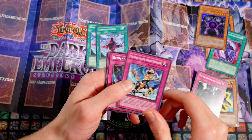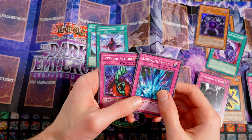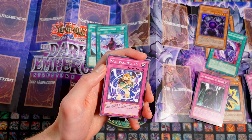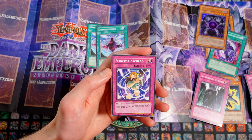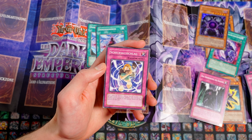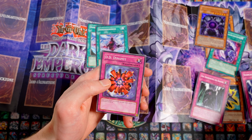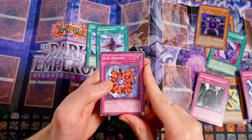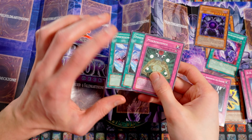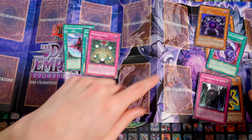Dann haben wir Rückkehr aus einer anderen Dimension – damals noch nicht gebannt, hier natürlich auch ziemlich krank zusammen mit dem ganzen Banish-Kram. Reißen-Tribut, gute Backrow-Karte. Bodenlose Fallgrube, damals auch sehr gut. Sakuretzu-Rüstung, Schicksalsschlag – eine Karte, die vor allem 2014 mit Burning Abyss sehr spielbar wurde, weil die sowieso immer gefloatet haben und dem Gegner halt quasi gut als Interruption dienen konnten. D-Dynamit – eine Karte, die immer noch in einigen Burn-Decks gerne gespielt wird. Und dann haben wir noch Makrokosmos – passend zum Dimensionsriss zusammen, gute Karten um dem Gegner die Plays aufzuhalten und die eigenen zu etablieren.